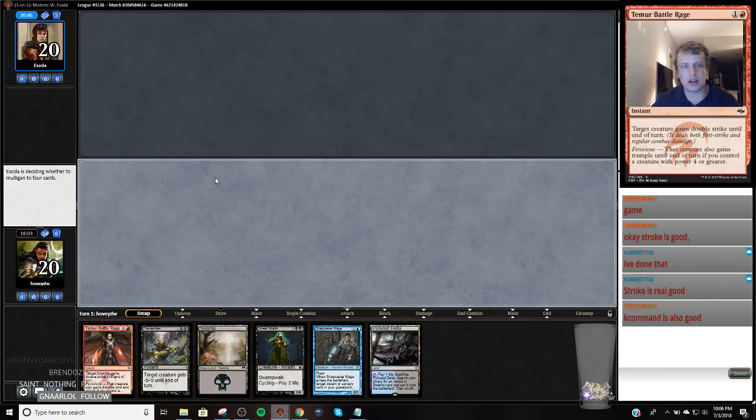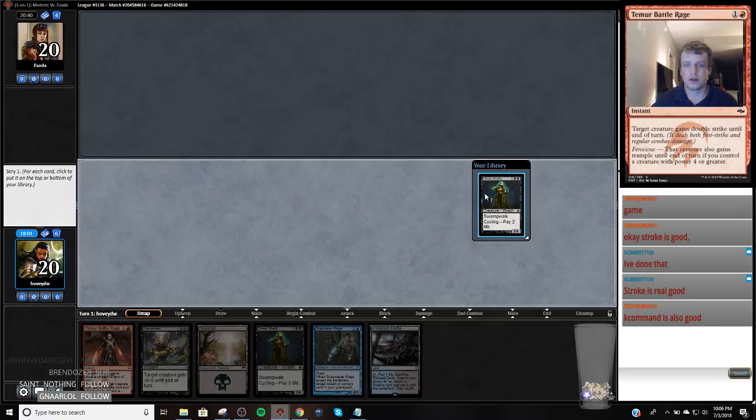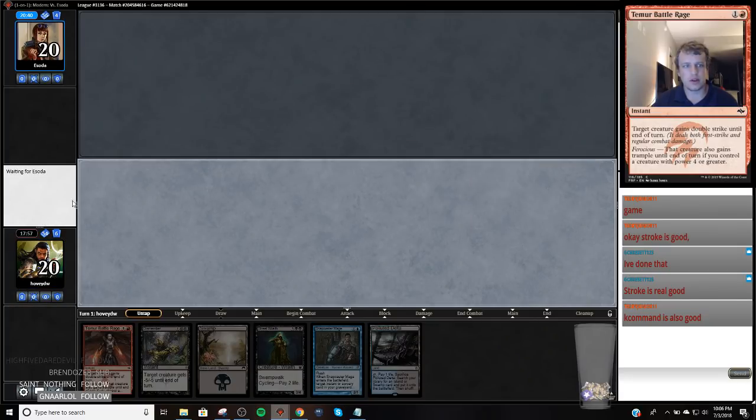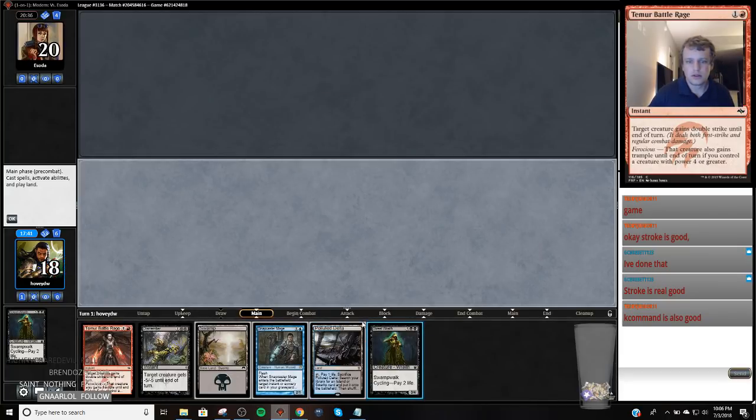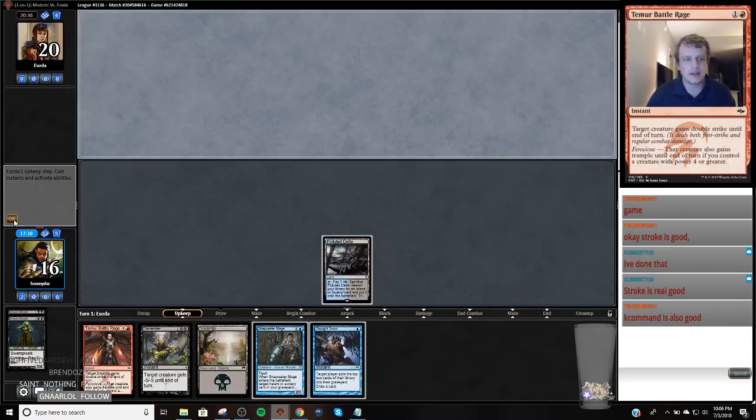I really don't want random discard against the Obstinate Baeloth deck. We actually want this because it enables Delve and Death Shadow. Putting it on the bottom is the exact same as cycling it. Cycle, cycle, cycle. Thought Scour is fine — we're probably going to get Steam Vents with Thought Scour. We don't really have that many red cards in the deck left, so I can just get Blood Crypt.